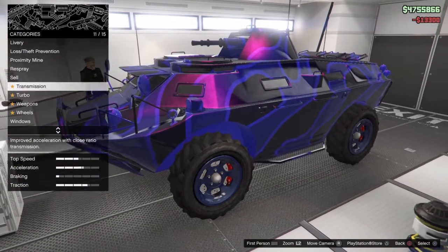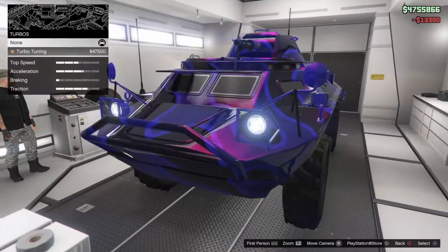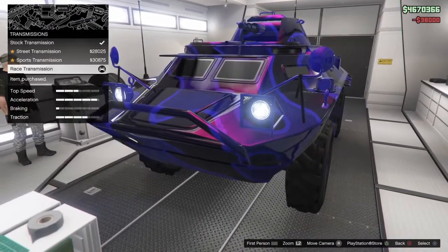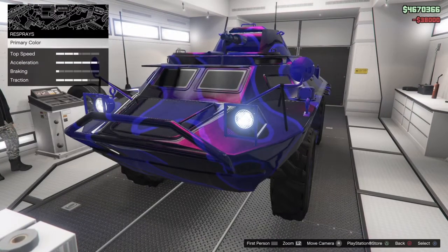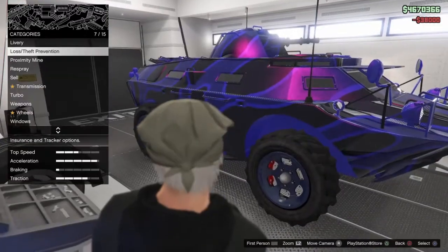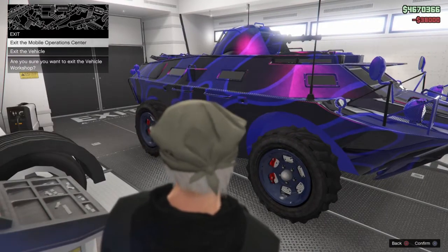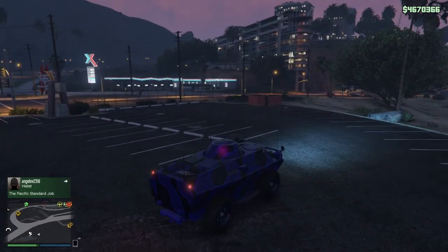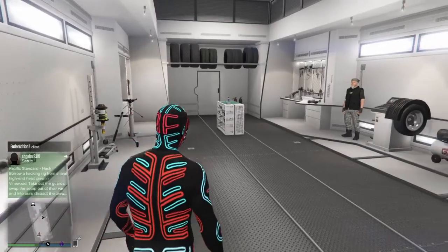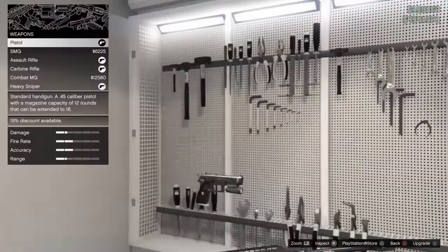We're gonna put a purple tire smoke — actually let's just go with the purple. Turbo yes, transmission yes. Weapons — can't have the SAM battery yet. There we go, that's pretty much it. Let's exit the mobile operation center — that is it, that's lit!